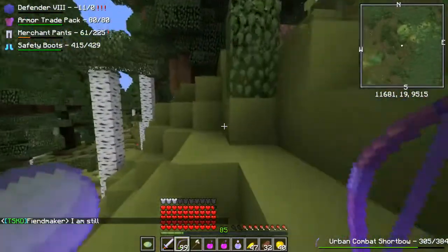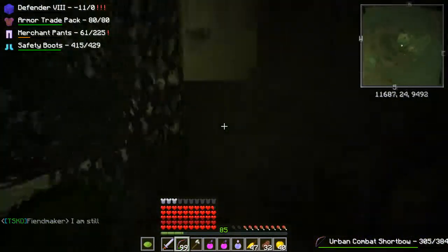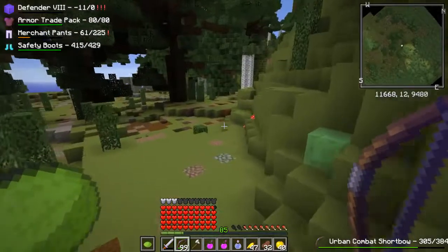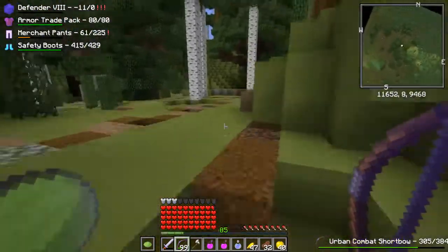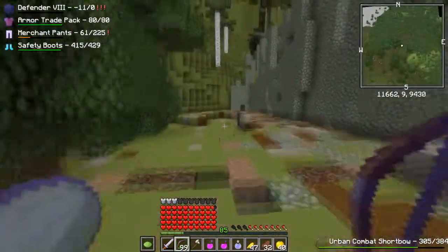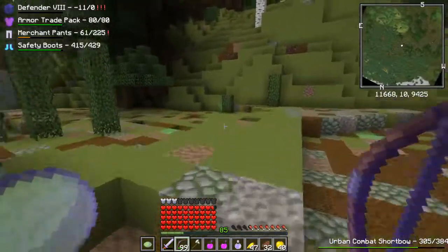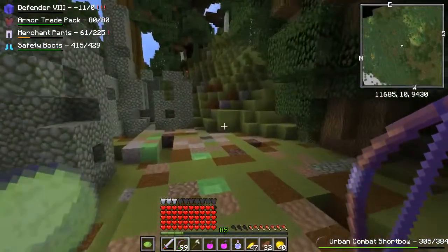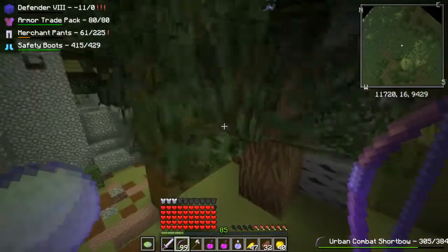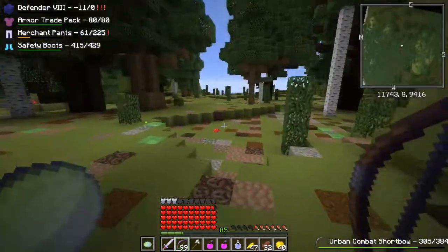Lushwood is really nice looking. I think it's a big mountainous forest - it's easy to get lost in, as you can see. I tend to get lost in it a lot. We're actually heading for a new outpost that Vex added so we can trade in trade packs. I have an armor trade pack on me right now, and we're going to see if I can find it. I might already be lost, which would really suck.